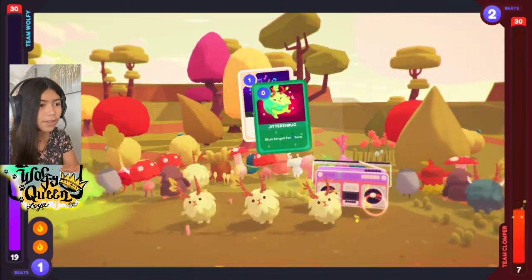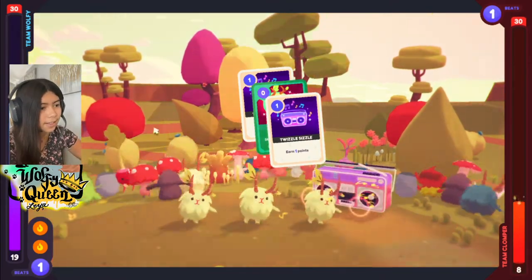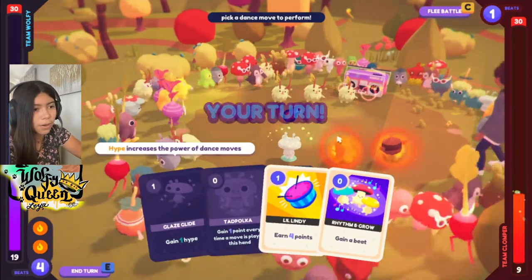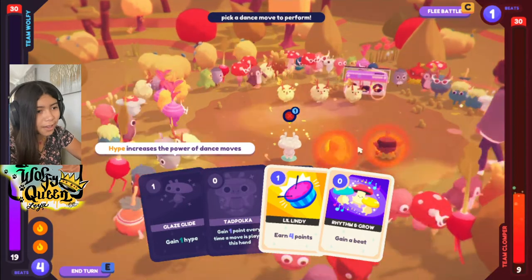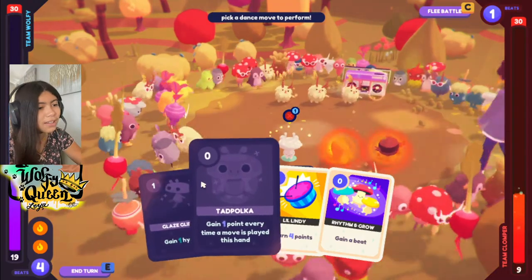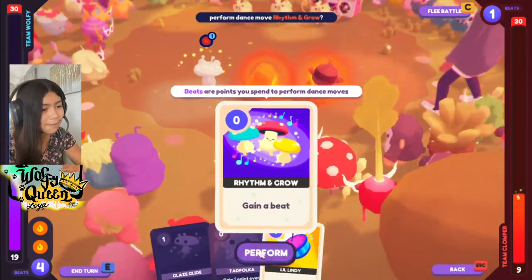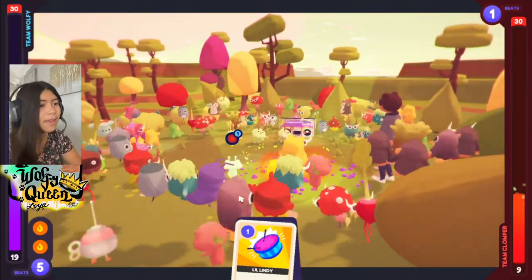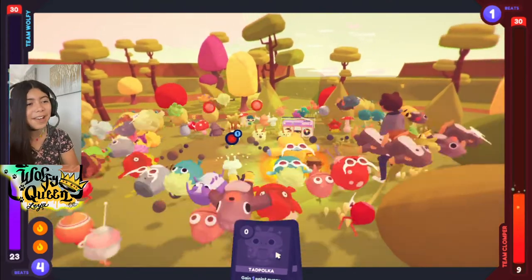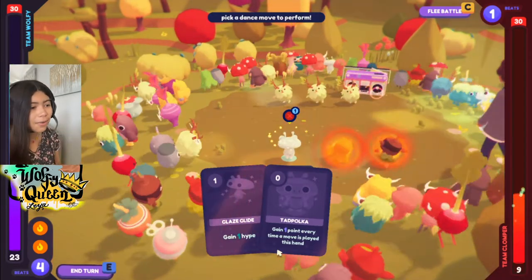Jittershrug — stun target for one turn! They can stun us? They just stunned us! They stunned little Glowy. We can't use these moves now. We can only gain a beat and use Little Lindy. That was so rude — they stunned Glowy, and Glowy was the main thing at that turn.